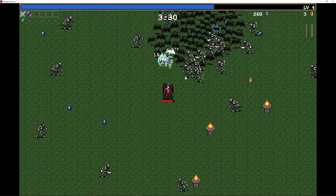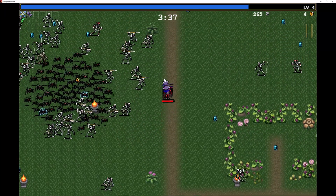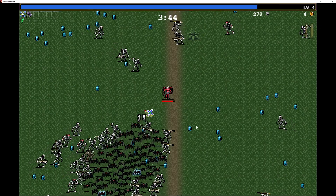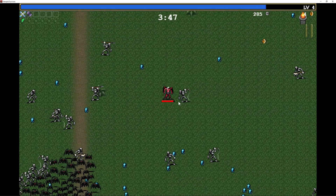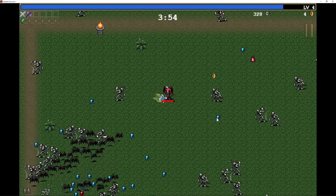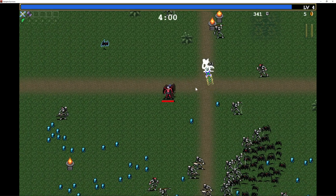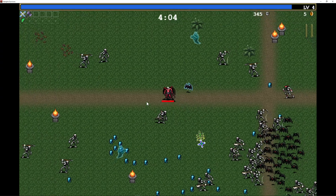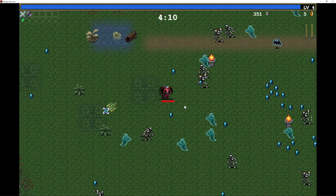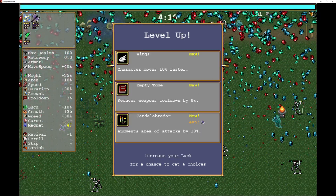We also need a radial detection system around the player — a magnet attracting system so you don't have to walk directly over those bluish XP crystals. Then there's the damage pop-up when you hit an enemy with a weapon. To summarize: the player spawns weapons, collects enough crystals to level up, and each level up requires progressively more crystals. You then slot a new item or upgrade an existing one — we'll go for three slots to keep it simple.